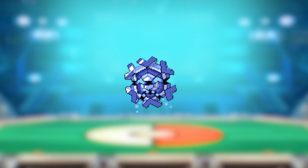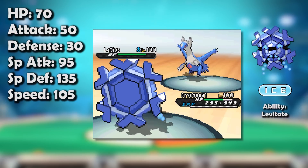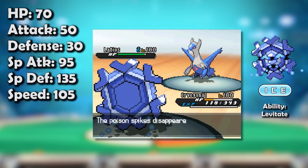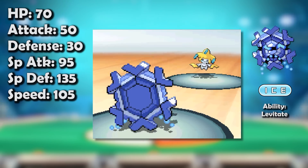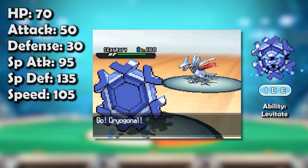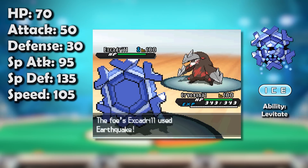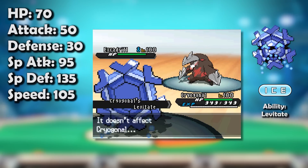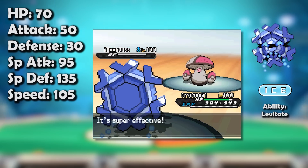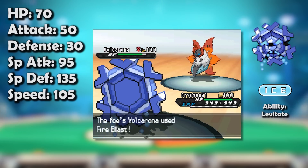From day one of its debut generation, Cryogonal impressed players with its myriad of excellent traits: a superb base 105 speed stat, a monstrous base 135 special defense stat, one of the most important moves in the game in Rapid Spin, and the capacity to keep itself healthy with Recover. It also had Levitate as an ability — not only did it hover above Spikes and Toxic Spikes, it gained an immunity to Earthquake too.